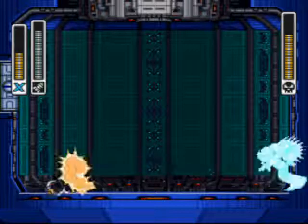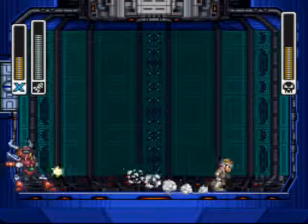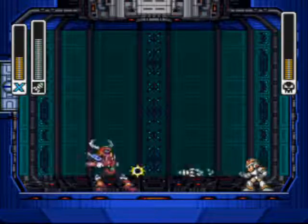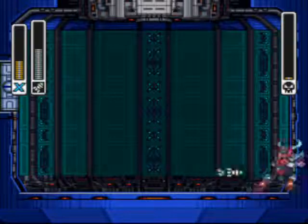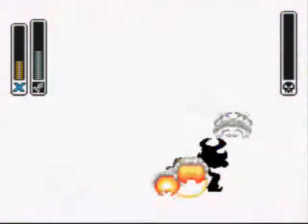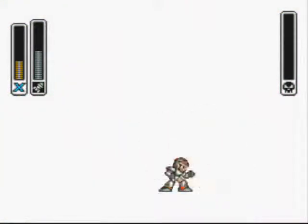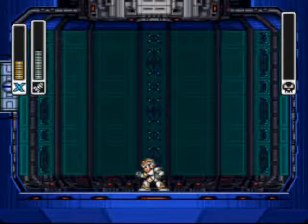Boomer Kawanger's weakness is actually the homing missile, which, as you can see, with ease took him out. I actually did take damage, which isn't surprising for me. But it's all good, because we have taken out our eighth and final Maverick.